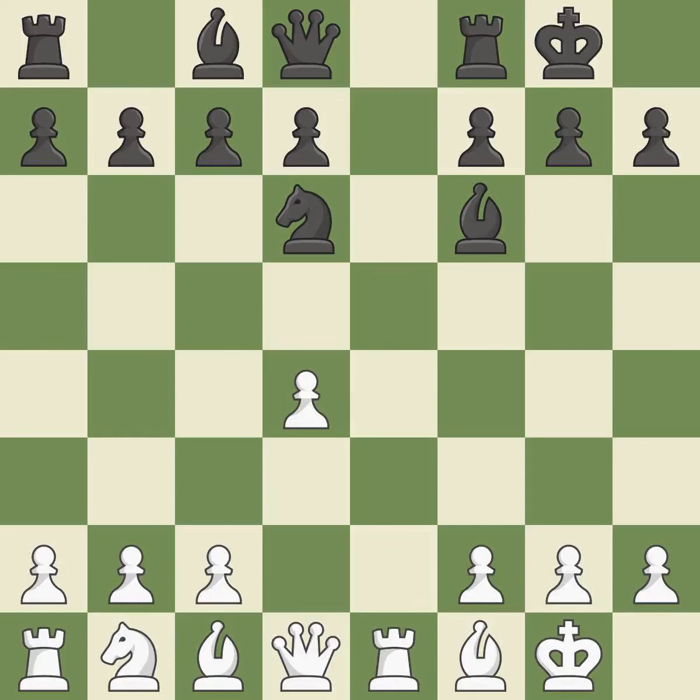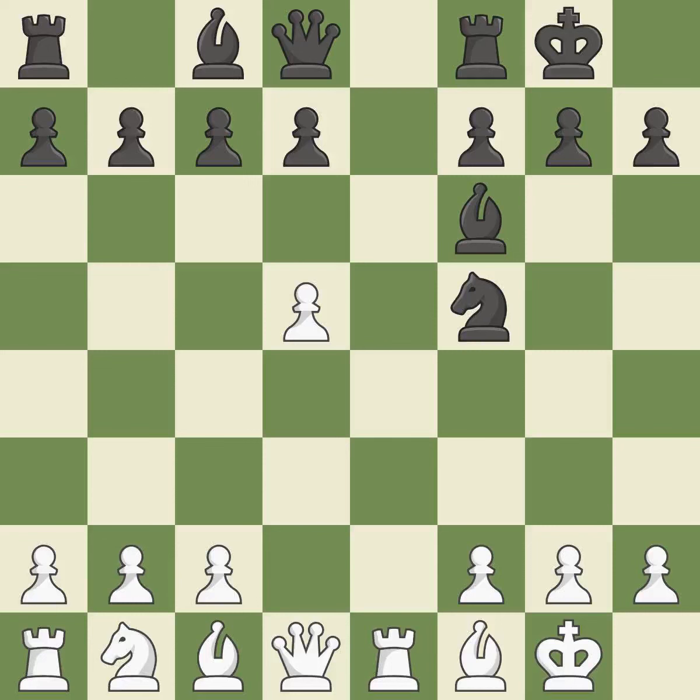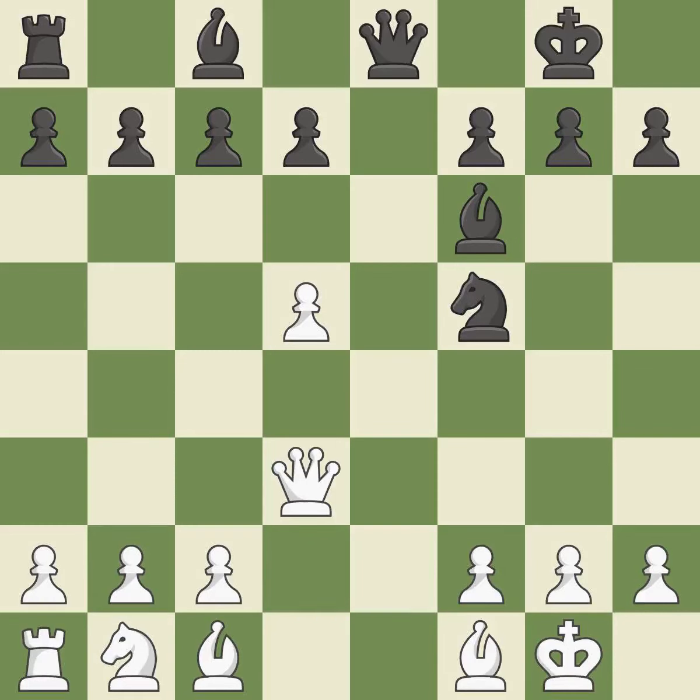This move puts the rook on a safer square. This moves the pawn to safety — it is the last book move. This puts the opposing rook in a position to lose control of the open file. The exchange is fair. Backs off — it is compelled.